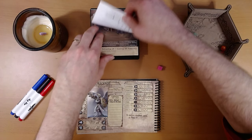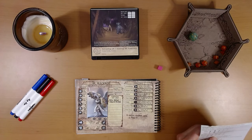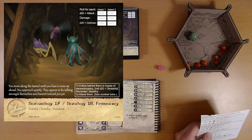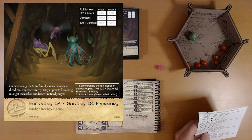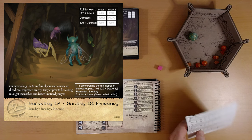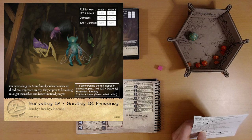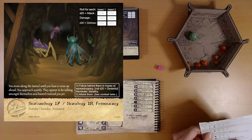Let's see what is on the calendar for us today. I think we've got some combat here. You move along the tunnel until you hear a noise up ahead. You approach quietly. They appear to be talking amongst themselves and haven't noticed you yet. We've got several insects here. There are markings on the tunnel, but I don't see any of the special icons — the hidden treasure or the pickpocketing option.